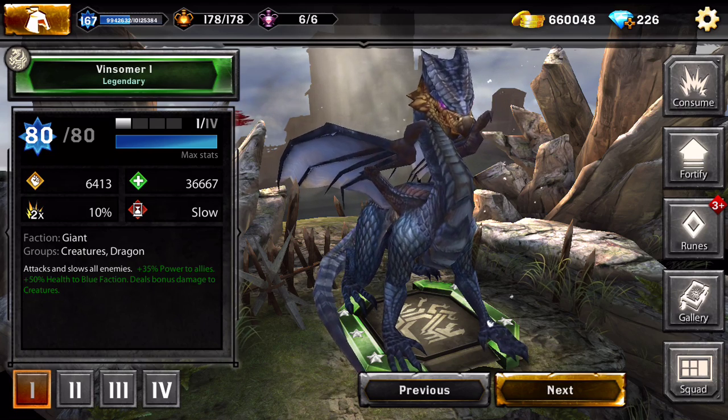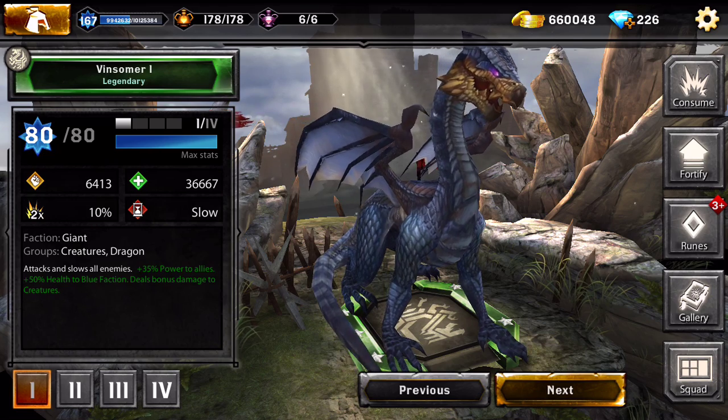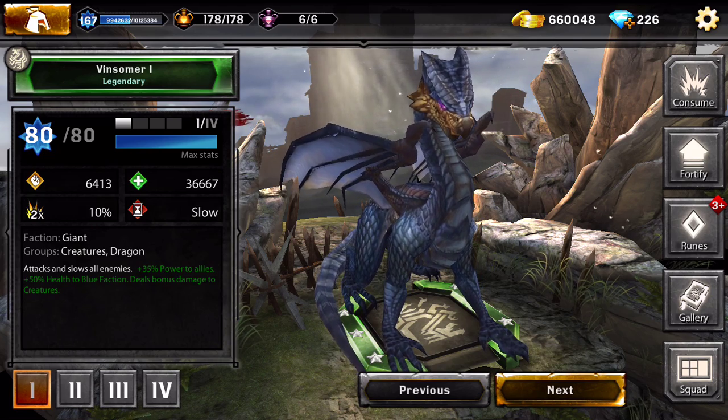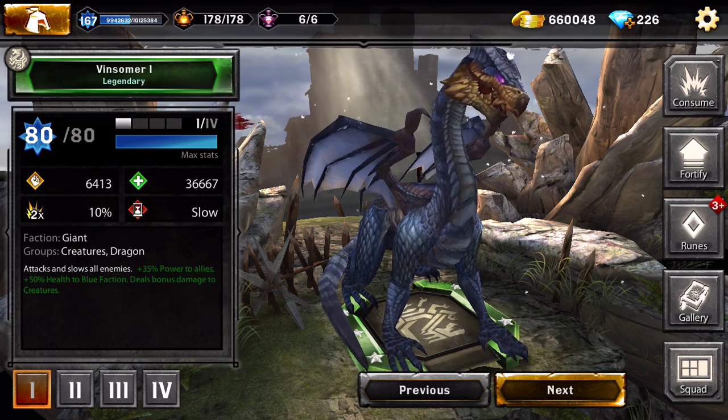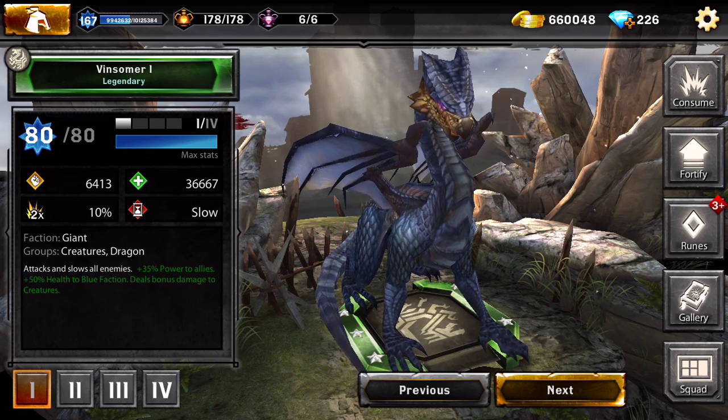Min Summer is a black faction dragon - she gives 50% health to the blue faction, not black. I use her with my mages because most of my mages are blue.